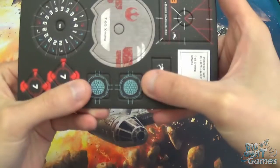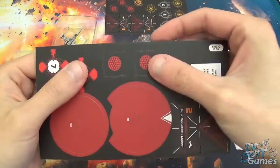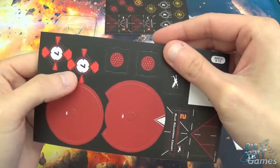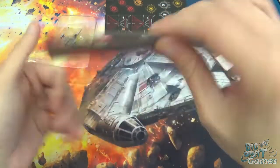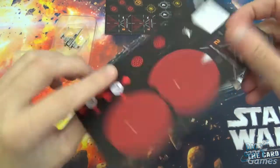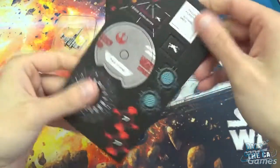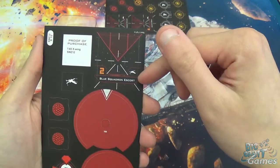You've also got shield tokens, which are the same — the new shield tokens are square. Again, you flip them over to the red side when they're spent, and if you recuperate any of your shields, you can flip them back. And these are the new target locks as well, double-sided, kind of useful. And then of course we've got Biggs and Blue Squadron Escort.